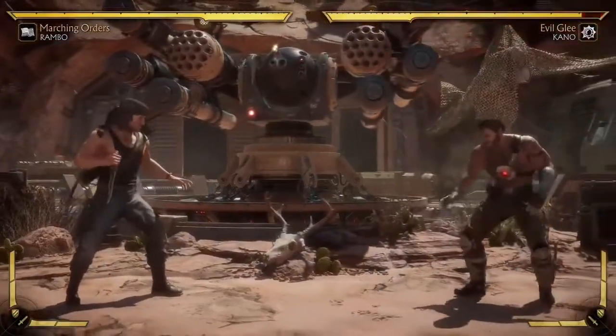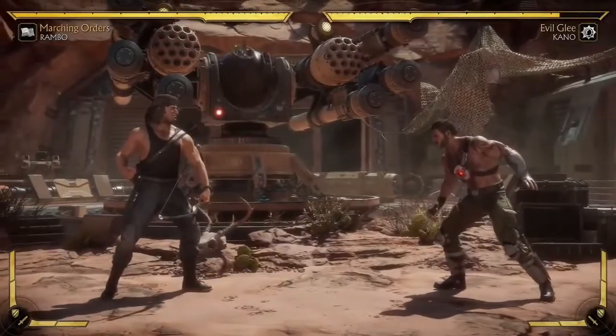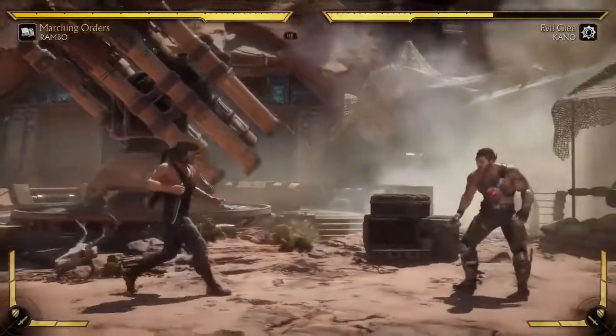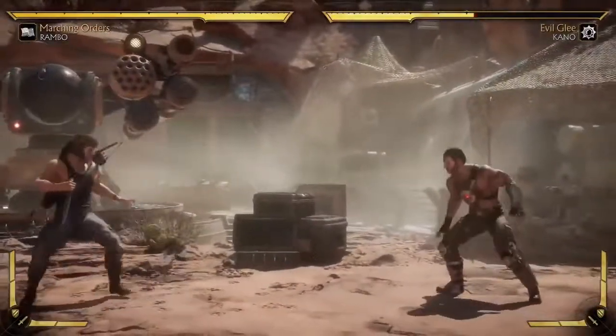First up, he uses his bow. It's a really fast, high projectile. And the cool thing is it's almost like a stance — he can fire multiple, up to three. He can let it go, he can just hang on it, wait a second, then shoot one. And none of that costs stamina, either defensive or offensive.